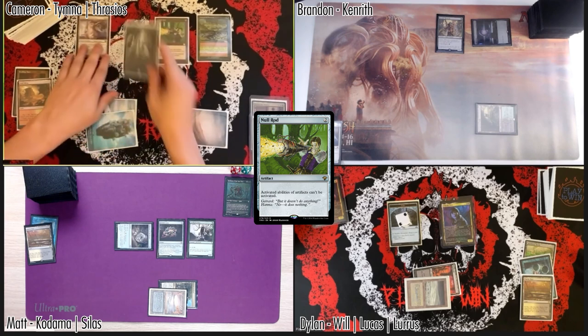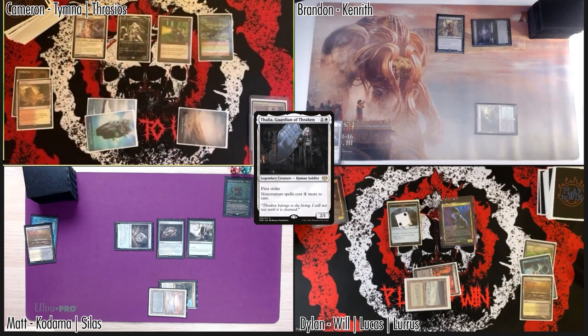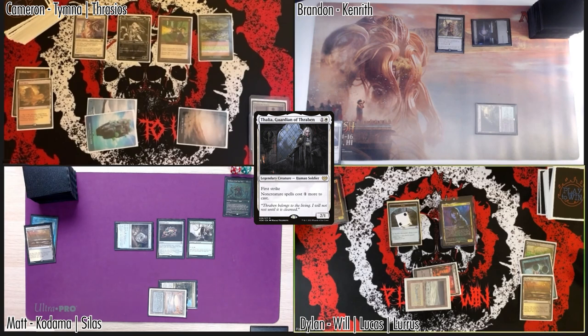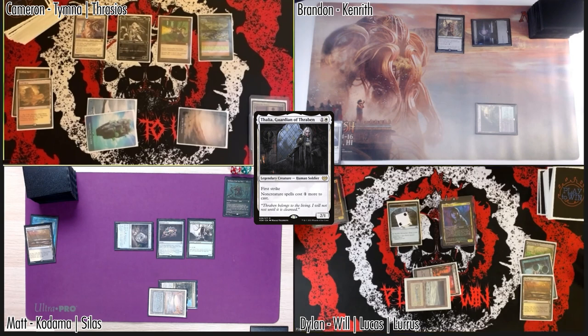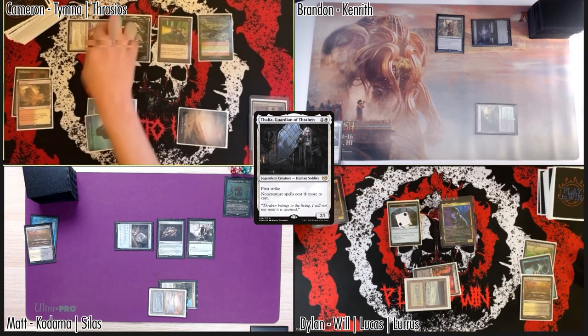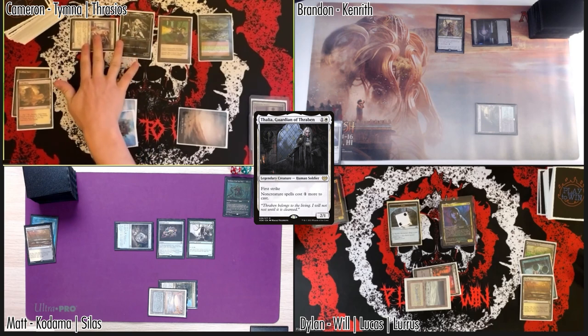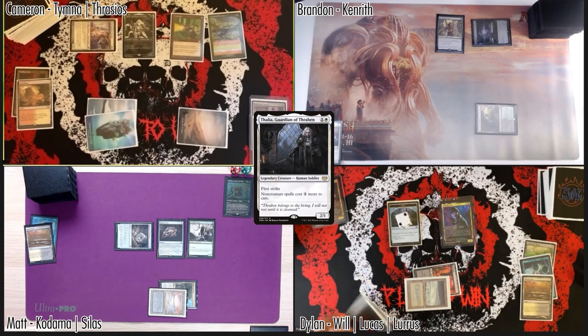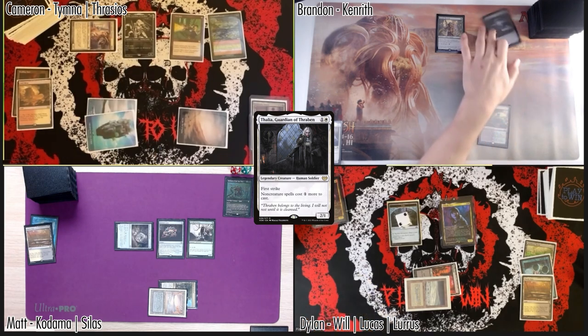As my non-artifact spell, Thalia Guardian of the Throne — what's Will's power and toughness? Will's a 1/2. Dylan, I'm gonna hit you with the Cannonist for two. I'll take two, going to 36. Pass the turn.